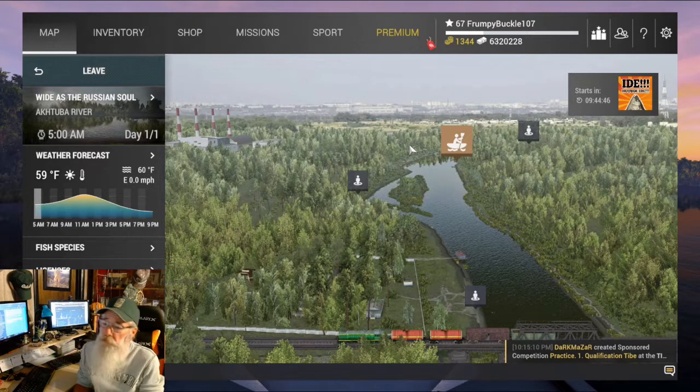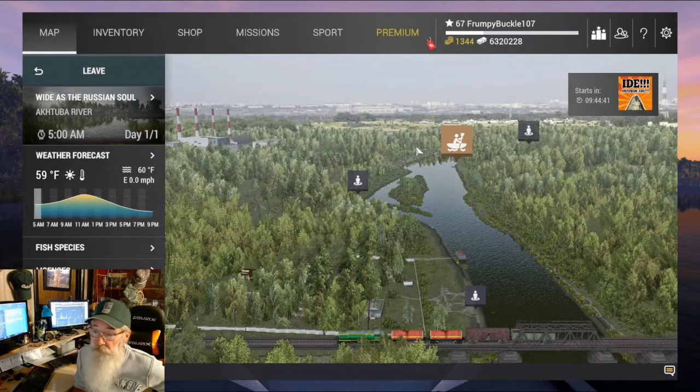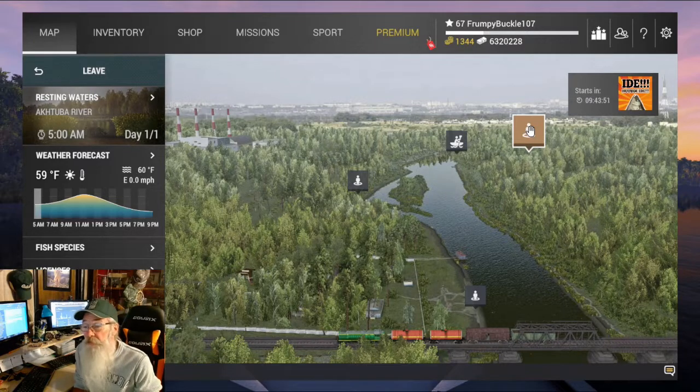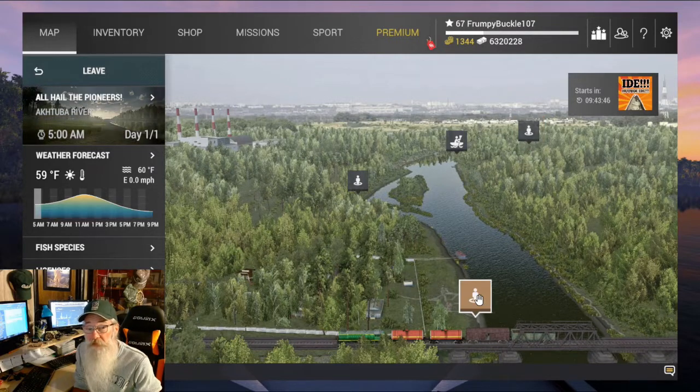Okay guys, here we are in Russia. Basically we've got our picture right here — this is our river. We've got four spawn endpoints here you can go into. You've got your boat dock over here, which is as wide as a Russian soul. Now over here in Chucky Creek is where you're going to catch all your panfish. I pull a kayak — I actually get in at the boat dock and bring my kayak up here and come right up through this channel.